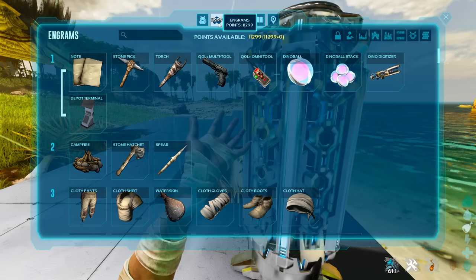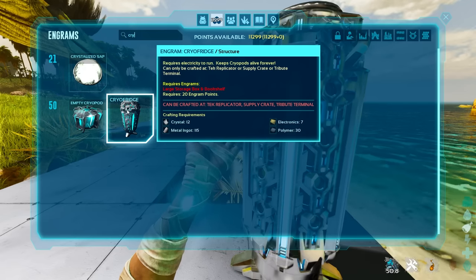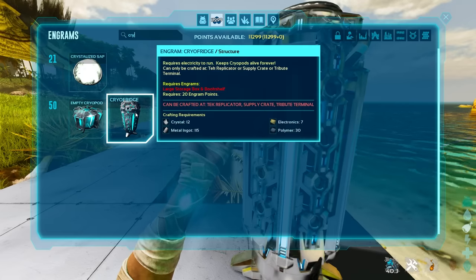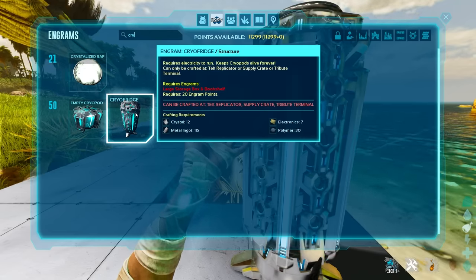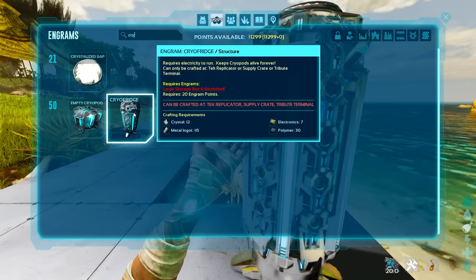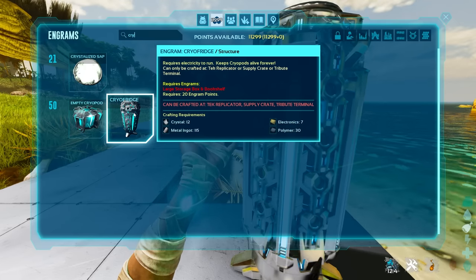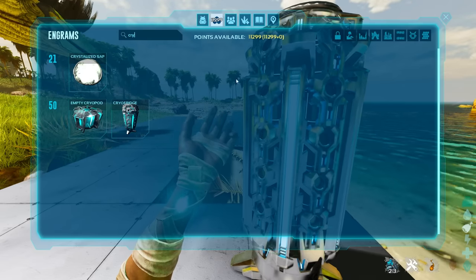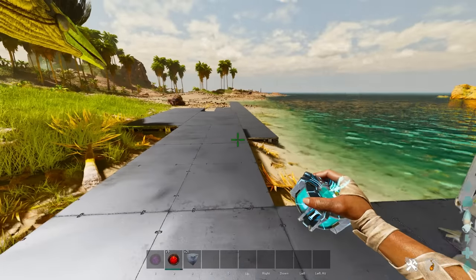You can unlock cryopods at level 50. You can see the cryo fridge and cryopods and what's required. These can only be crafted at a replicator, supply crate, or tribute terminal — it is no longer required to have a tek replicator in order to craft cryo fridges and cryopods. You can unlock and use them at supply crates and terminals, including red, green, and blue drops, which is helpful and much easier than before.